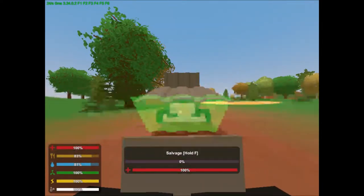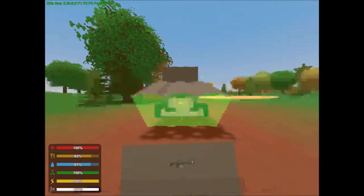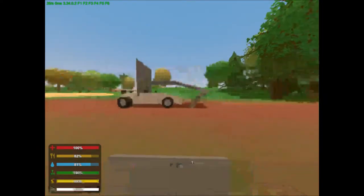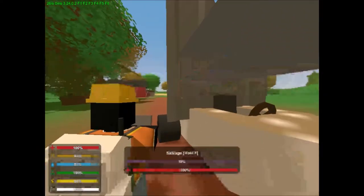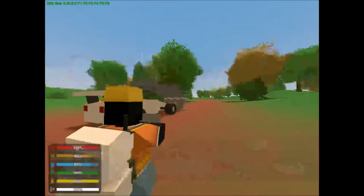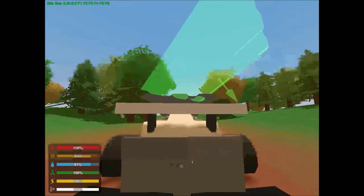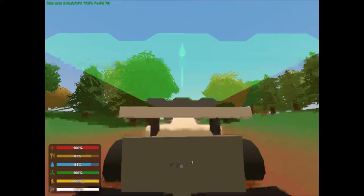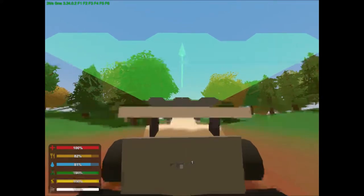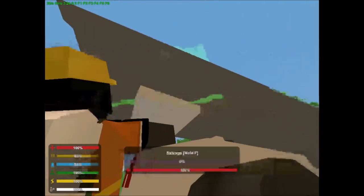You want to make it like a wedge shape, because wedge shapes usually, when you're done, they look a lot better. Then you can just go to the back of the vehicle and place your plates.